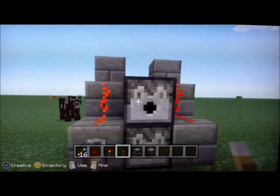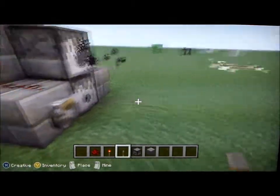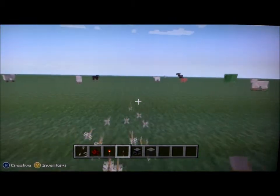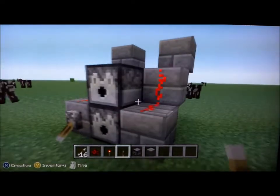When it's blinking, it'll shoot. I'll just put a couple arrows in. You put arrows in the dispenser and you flip the switch and it'll start shooting them. It'll kill pretty much anything that gets in its way. Of course, nothing was in its way there. So that's pretty much it. Thanks for watching.